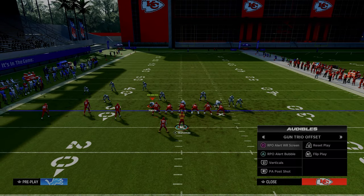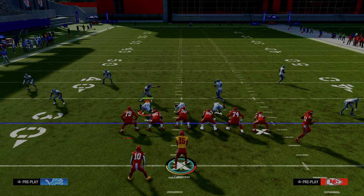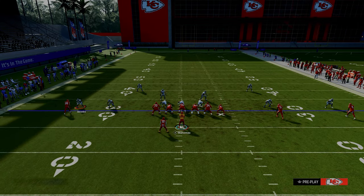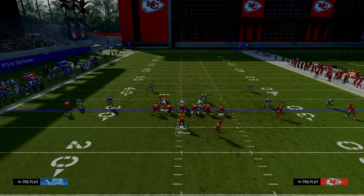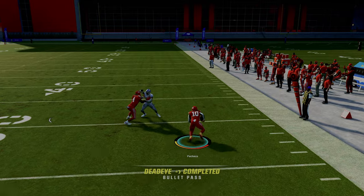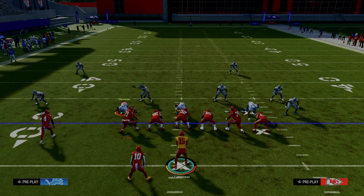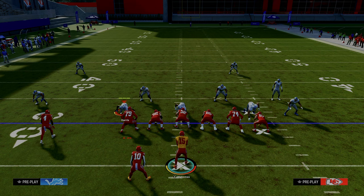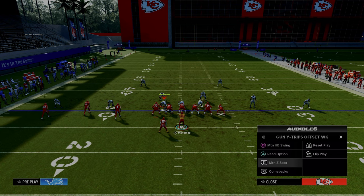They can't run man coverage on that halfback swing, but how do people stop bubble screens and RPOs in general? They run man coverage. So you're getting them to have to run a lot of man coverage-type adjustments. Then you're audibling into this other formation, which creates really two main problems: first, they can't stop the corner route; second, they can't stop the swing route. The third problem is we're going to call this motion comebacks play. We drag the outside receiver and streak the outside right receiver. They have a cloud flat because they know they have to stop that swing route, so now we go to a beater where we have a lot of space to the right side.